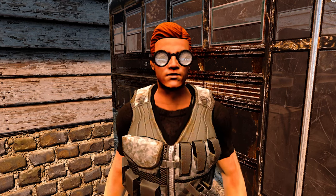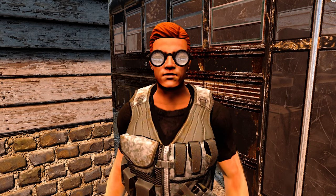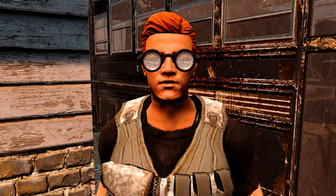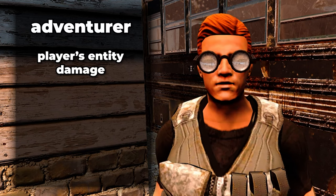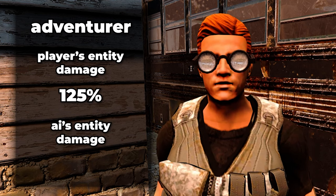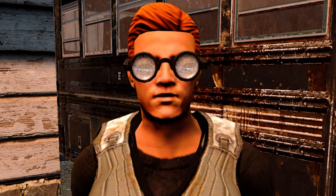These damage multipliers are only applied to the base statistics of entity damage only, and not to the base statistics of block damage modifiers. These can be adjusted in the block damage and blood moon block damage multipliers within the new game options advanced tab later on. The default setting when you first load up the game will be Adventurer, and I suggest keeping it at this level until you've become more experienced and familiar with the game. The Adventurer difficulty level increases the player's entity damage to 125% and lowers the AI's entity damage down to 75%, making you slightly tougher to kill and the zombies and animals slightly easier to kill.